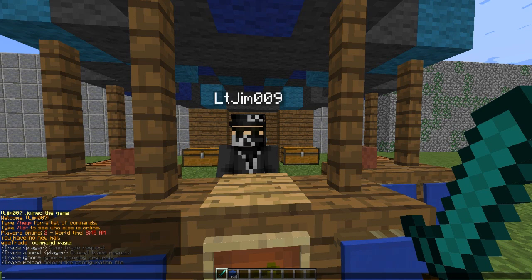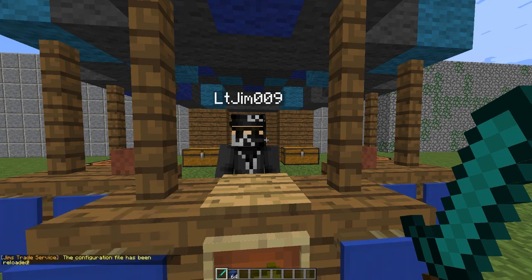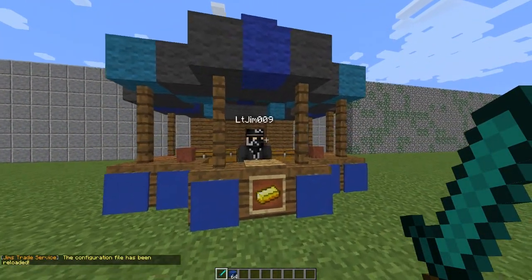If we do /trade, this shows us all the commands. If we do trade reload, that obviously reloads the config if you've changed anything. I've changed the prefix to 'Jim's Trade Service', and you can also change the colors if you wanted to.